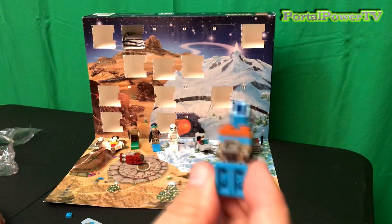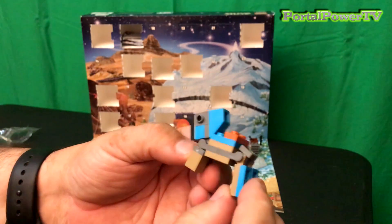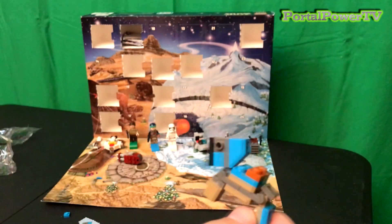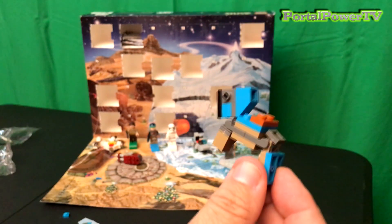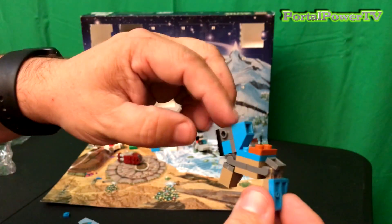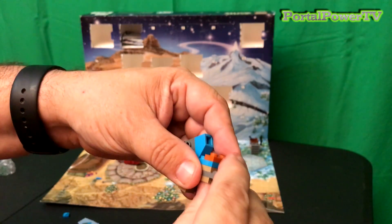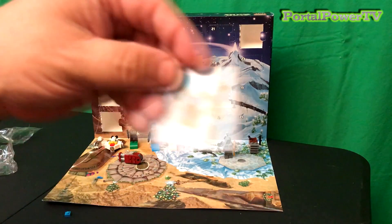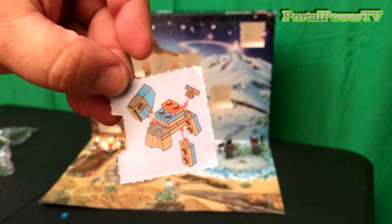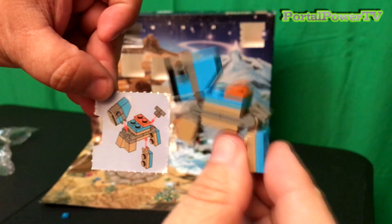I have no idea what this is. If any of you have a clue — on God's green earth or on Tatooine or wherever this is from — is that supposed to be some kind of mechanical animal? Is this like a head or something? I have no idea. The last few days I've opened things with no clue what they are. Here's the picture, and it looks like I've got everything built right.